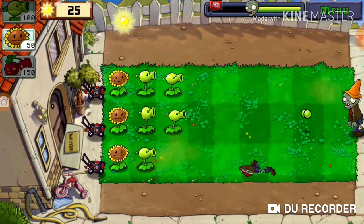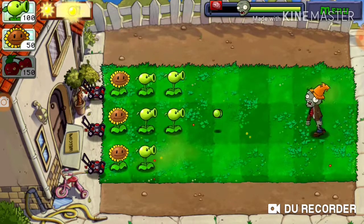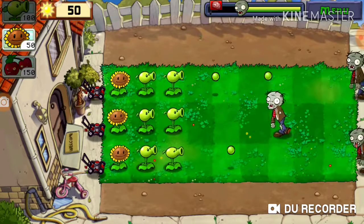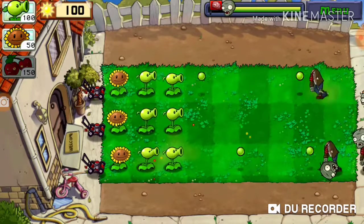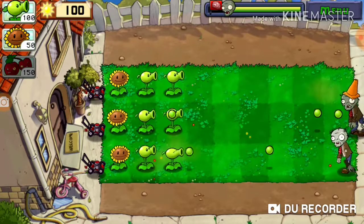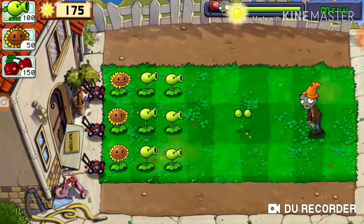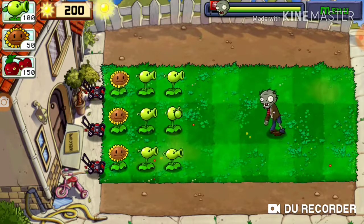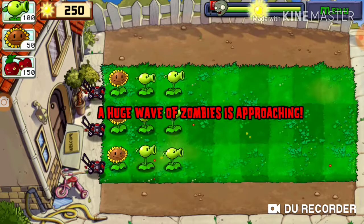I think I might need to save at some point for the cherry bomb. There's a zombie with a cone on his head — looks like he takes longer to kill. I had enough for the cherry bomb but didn't need it yet. Now I'm just going to save up for the final wave. I've played this game before, a long time ago, so I know it's going to be final waves and stuff.